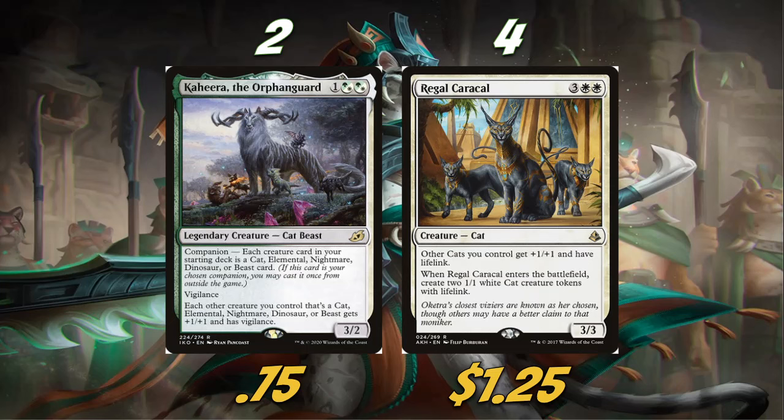We're also playing four Regal Caracal. This card is really sweet — I loved it in the original Amonkhet block, especially in Standard. It gives our other cats +1/+1 and Lifelink, and when it enters, we make two 1/1 cats with Lifelink. We're not playing Collected Company in this deck, mostly because there aren't quite enough Cat lords to make it work. Regal Caracal is a lord that makes two other creatures when it enters — just a huge fan of it.